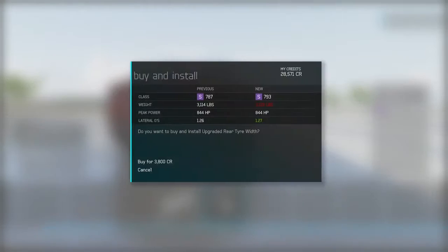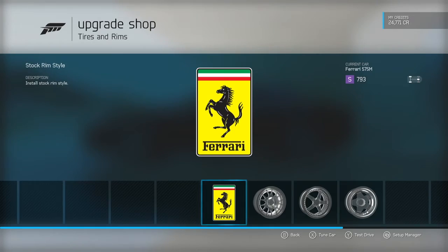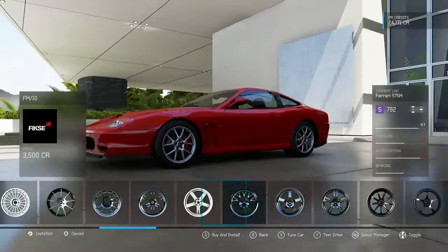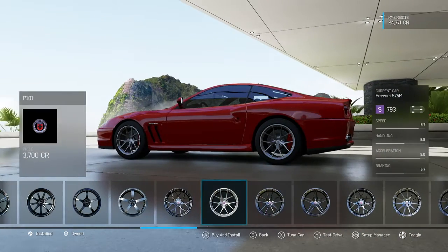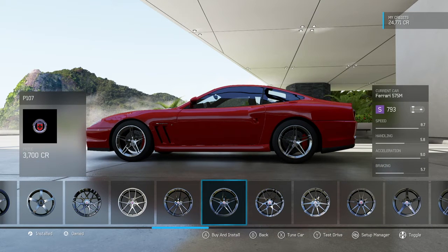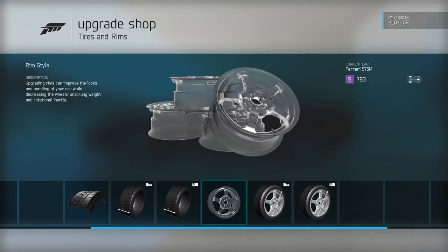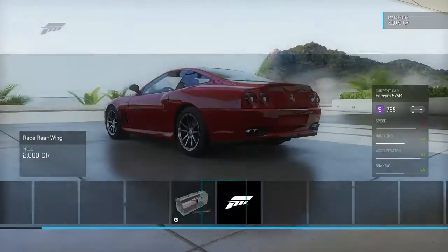The rear looks so good. I do have to admit I'm not sure if I should put my own rims on here or Forza's rims like this one here. I think I'm going to choose this one here. Then just change the tint of the window and it'll look like hashtag like a boss.